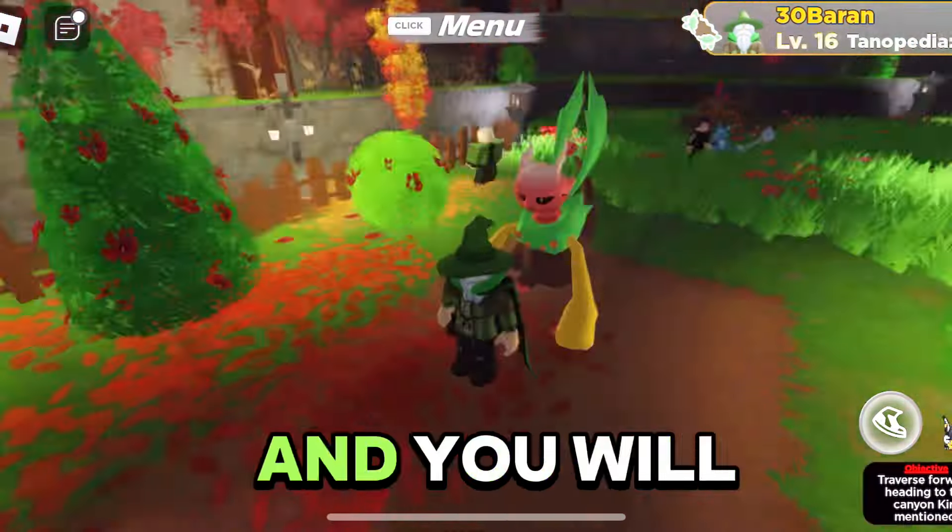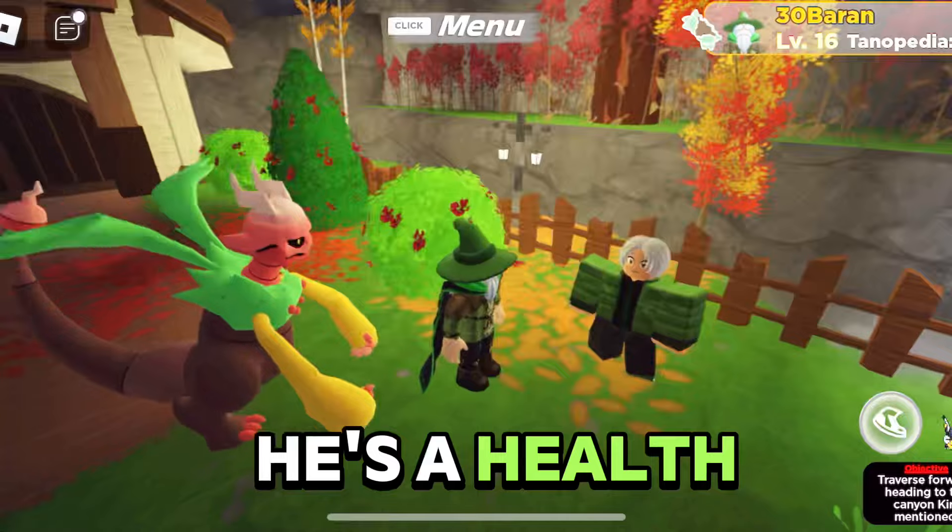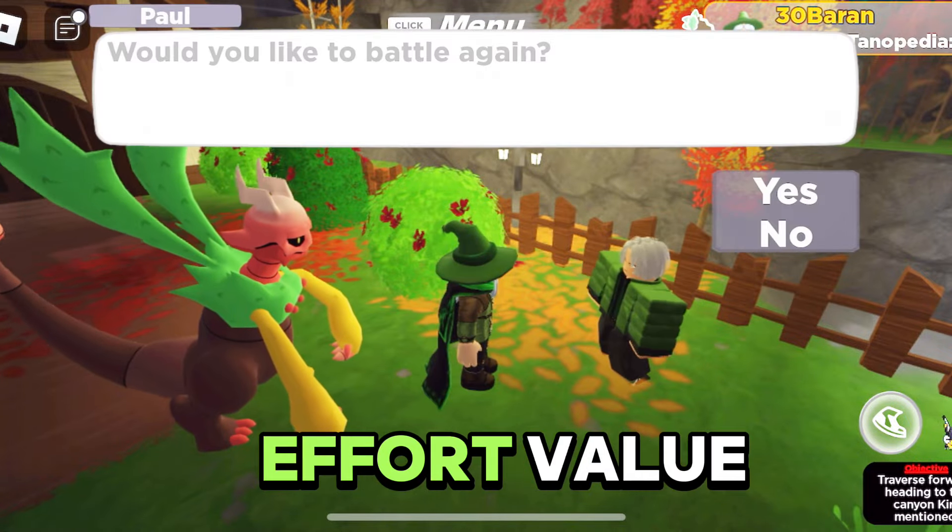The next trainer is in Nature Reserve. The trainer is right beside the gate and you will see him easily. He's a health effort trainer and gives a total of two effort value.